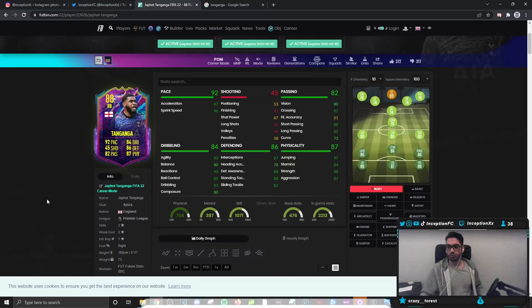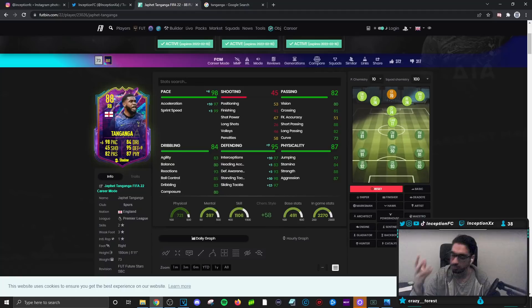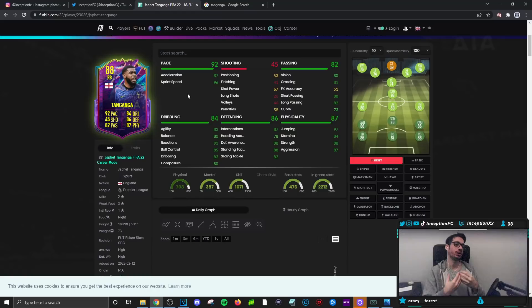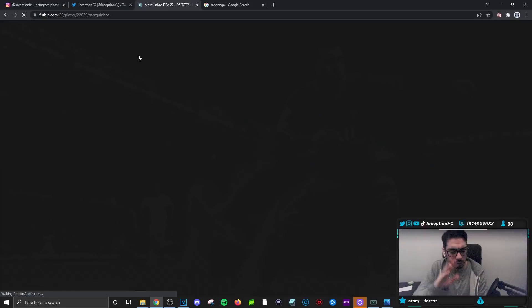Final verdict on the new Tanganga card: we gave him both the anchor and shadow chemistry styles. For the meta of the game I feel it's very important to have pace as perfect as possible because of lob passes and through balls - you need fast players. When I gave him the shadow for extra acceleration and sprint speed, the fact that he's 5'11" with an average body type works well, but you do notice the base stat of lower acceleration.